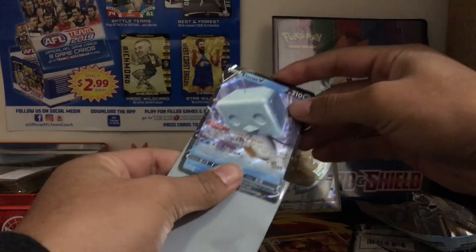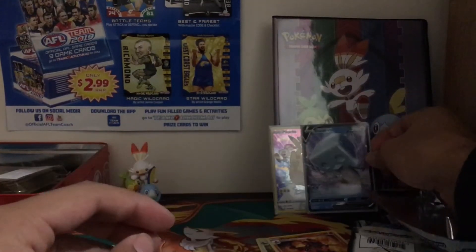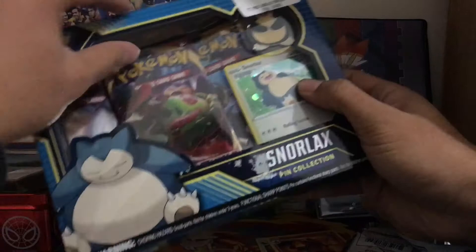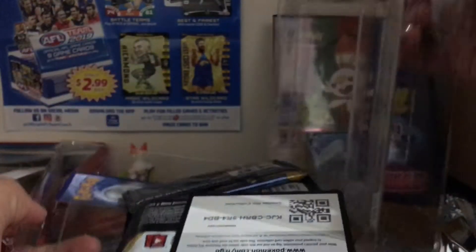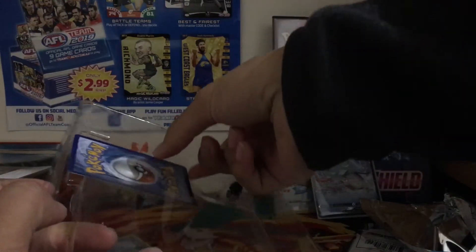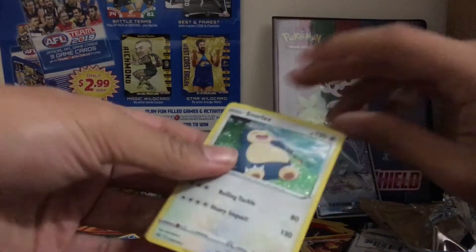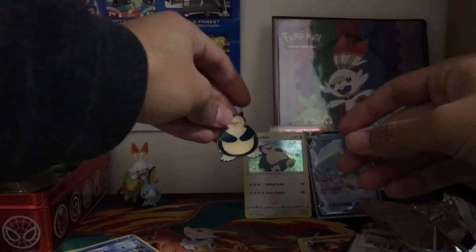I feel like we need to open something else because this isn't quite enough. I'm going to open the Snorlax pin collection I was saving for a different video. We've got Sun and Moon Base in these pin collection packs, which is interesting. I opened the Morpeko one before so now we've got the Snorlax. Apparently a guy on Twitter pulled three ultra rares out of three packs — amazing. Unfortunately the promo is warped as hell — you can see it now. The fat Snorlax pin looks very nice though.